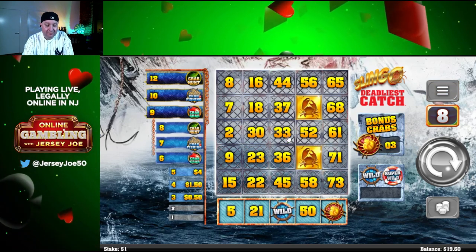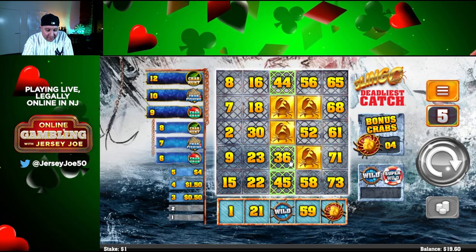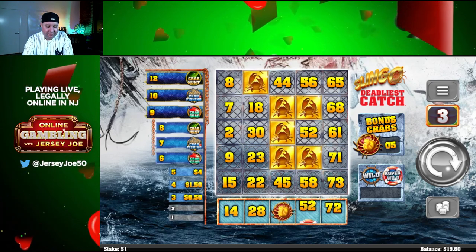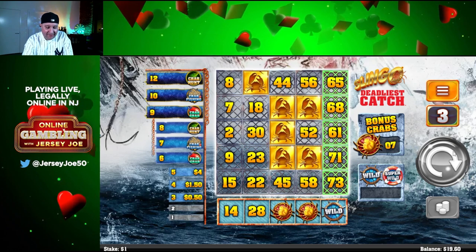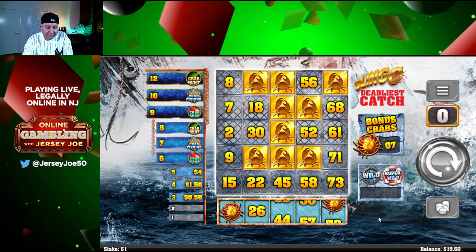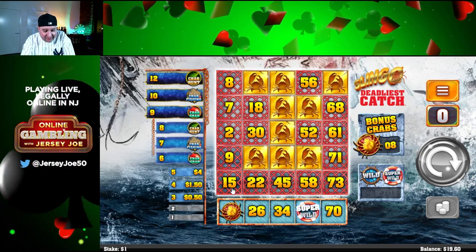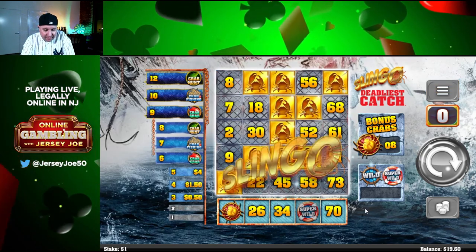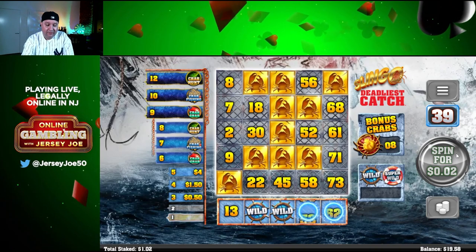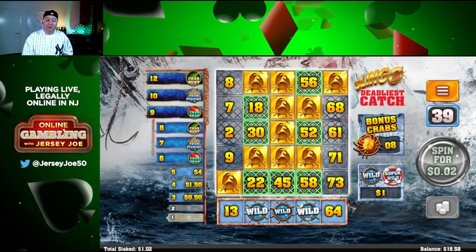I'm going to stop talking so much and just play a little bit more here. That wild — I'm going to go right in the middle. Another wild — let's put it at 36. Got two crabs. So now if we do hit the bonus, we've got seven. We've got to earn it there. Let's put this at 65. Wild for 44. Super wild. Can we create two Slingos anywhere? That's always the first thing I look at — the answer is no. If we put this on 15 we at least clear one. Let's put it on 15.